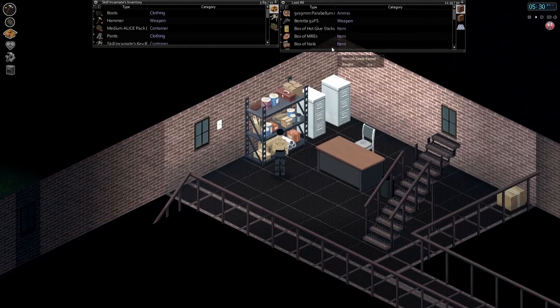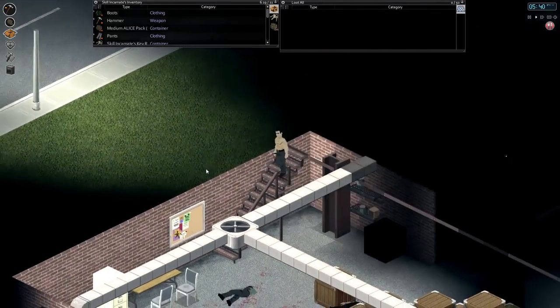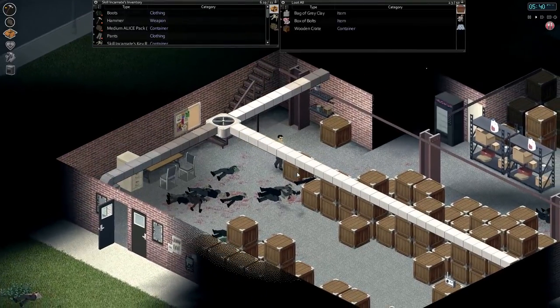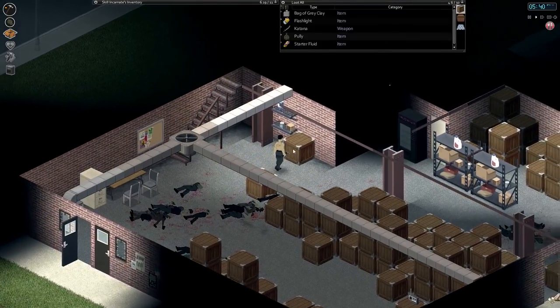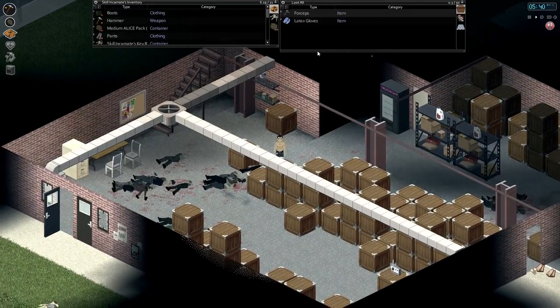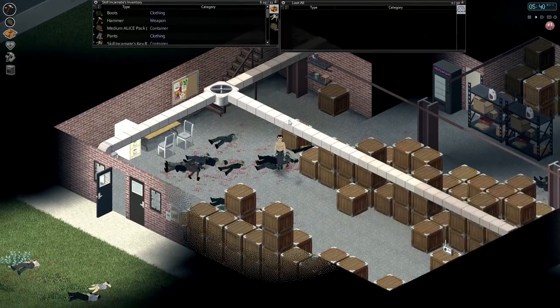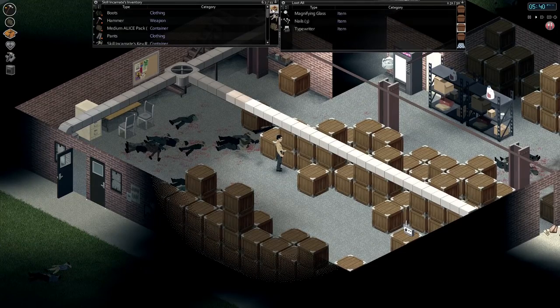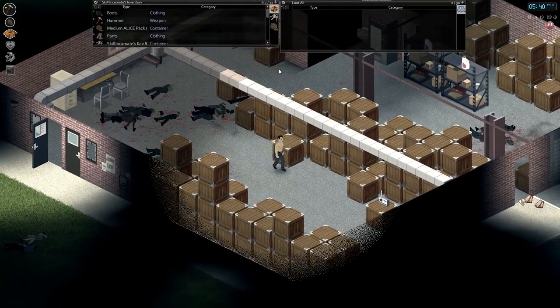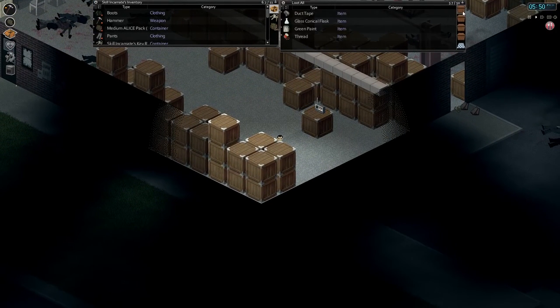I just need an axe now. A machete will do in a pinch. We were lucky - we managed to find a saw, and an auger. We've actually come and got a lot of useful stuff. I've got some nails - we're going to need those. I'm just going to grab a hammer. We've got one of those already.